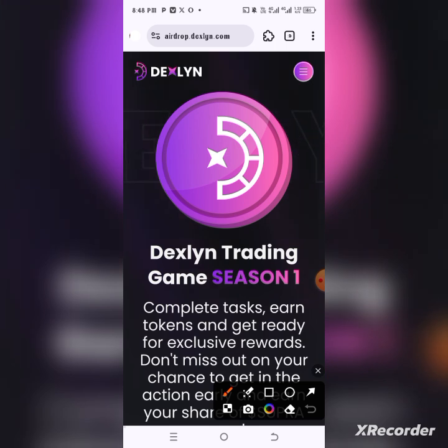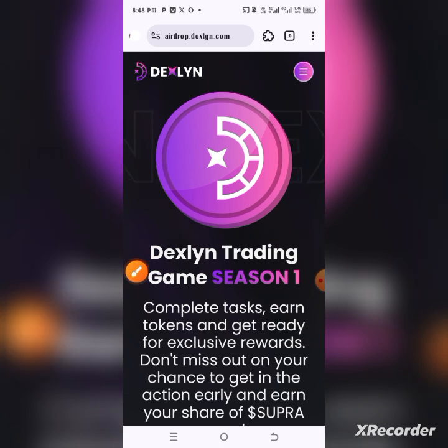What you need to do is sign up with the link in the video description or in the group. Once you've signed up, you'll set your account ready. Then click on the second link — I'll drop a link that will help you add the extension wallet. The wallet I use and recommend is StarKey wallet — it's very easy and compatible.